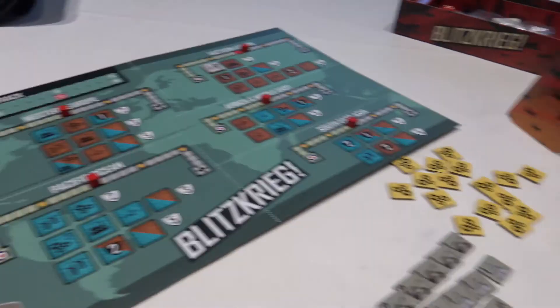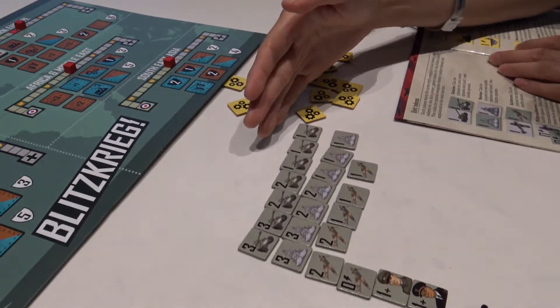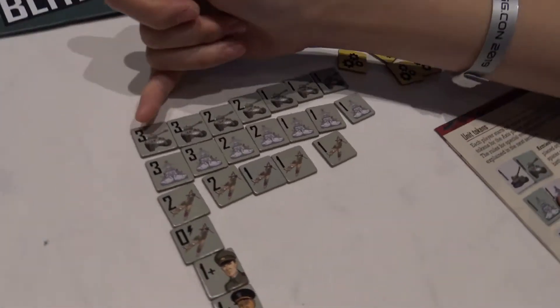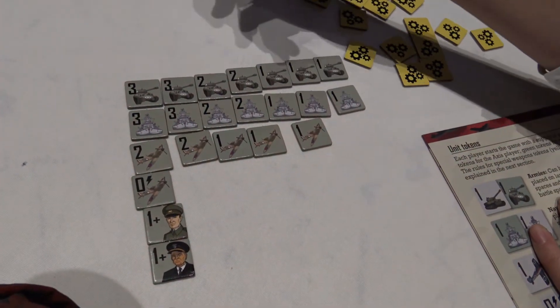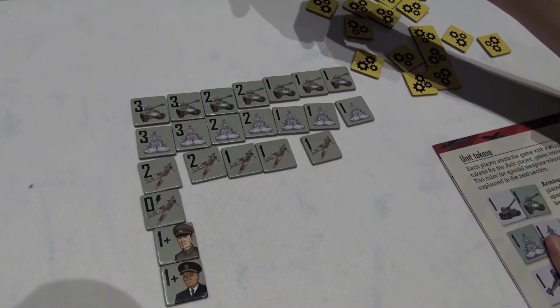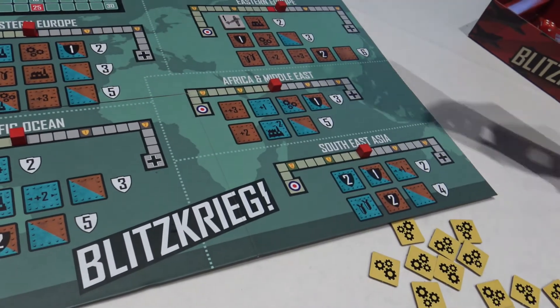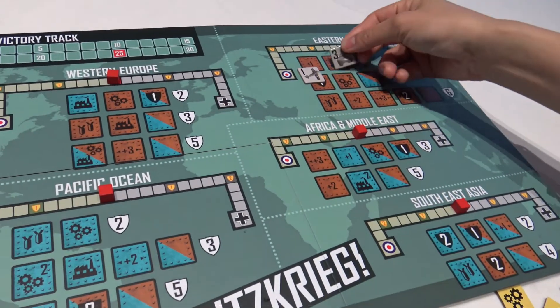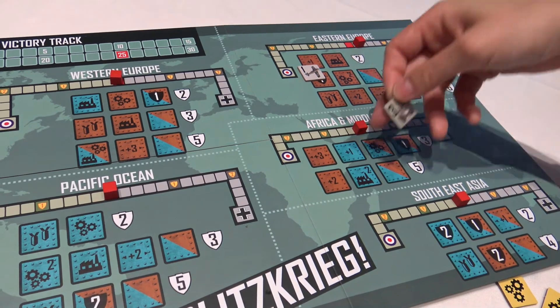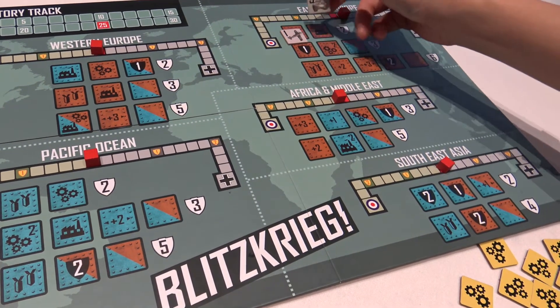So what are these tokens? We have at the top the armies. They have different values, but they all do the same thing: they can be placed on the land battle spaces. The land battle spaces are the ones in brown. It can be placed on these, but it cannot be placed on, say, the water — because tanks can't go into water.